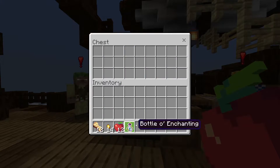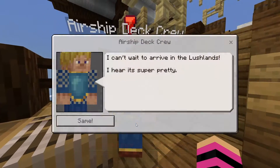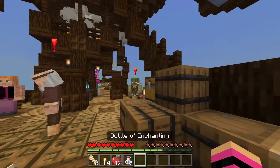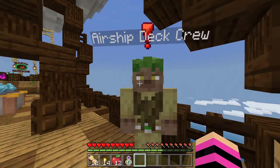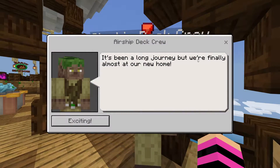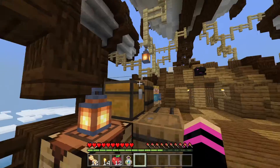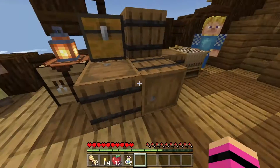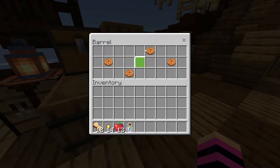I got some apples and a bottle of enchanting. The airship deck crew says: 'I can't wait to arrive at the Lush Lands, I hear it's super pretty.' Another crew member: 'It's been a long journey, we're finally almost at our new home, exciting!'